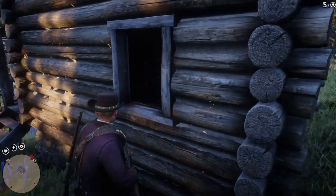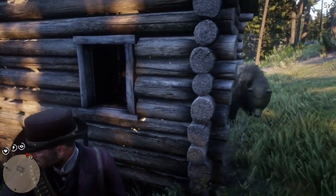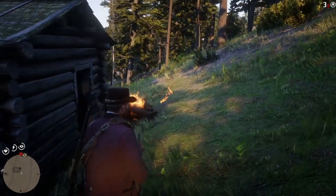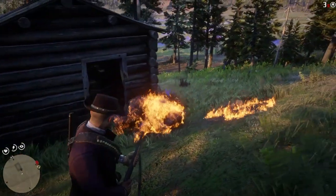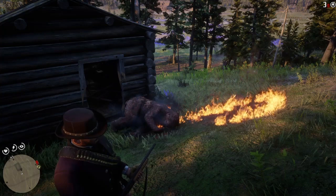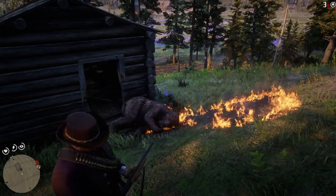Now, they say to be forewarned is to be forearmed, but that doesn't necessarily apply in Red Dead Redemption 2. Because if you're carrying Incendiary Ammo, you don't need to be forewarned. You just need to pull the trigger, and the Incendiary Ammo will do the rest. As you can see — I like fire.